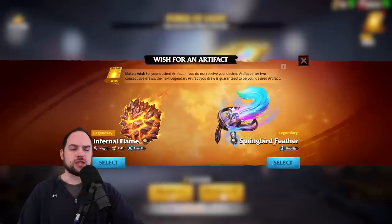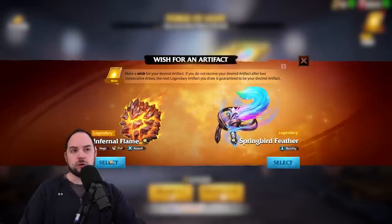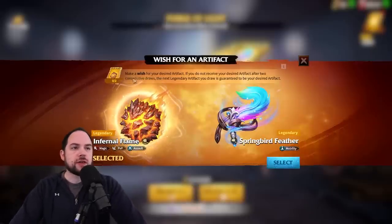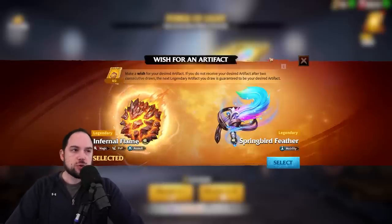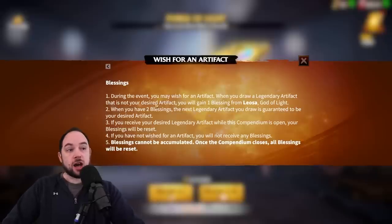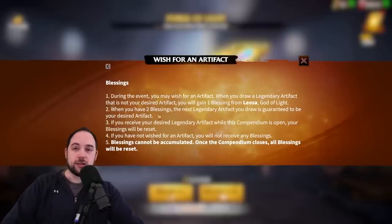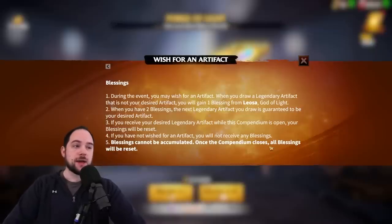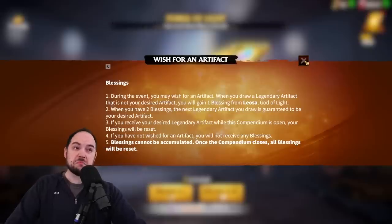I'm going to select the Infernal Flame. Interestingly, the Springbird Feather is already available from artifact keys, so the Infernal Flame is only available from this event and I don't know when it will show up in other places. I'm told there are some potential end-of-season rewards where you can get it. You can get your wish twice — two times — and after that it's just luck of the draw. During the event, when you draw a legendary artifact that is not your desired artifact, you gain one blessing from Leosa, the god of light. When you have two blessings, your next legendary artifact is guaranteed to be your desired artifact. Once the compendium closes, all blessings will be reset, which means if you're really close to getting your next wish, you might want to consider getting more keys to go for your guaranteed draw of the artifact you really wanted.